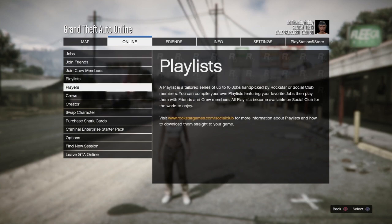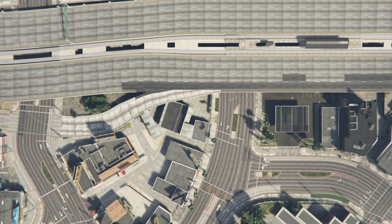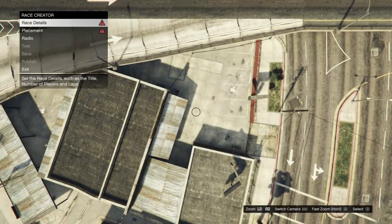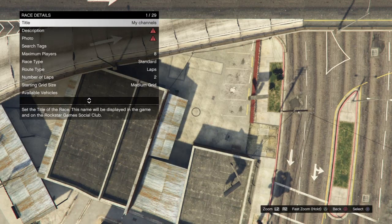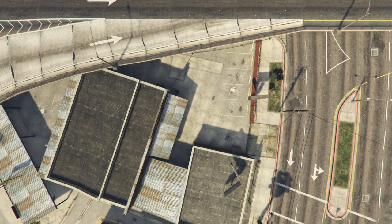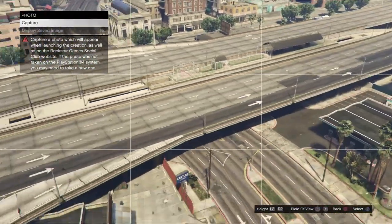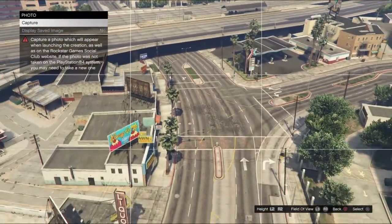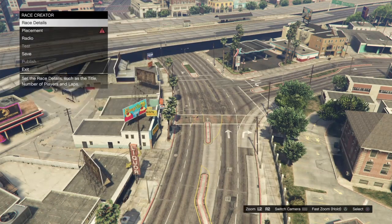Walk outside, open the menu, go to creator, and start creator. It's going to go to race — start a land race. In race details, put any title in guys, just make sure it goes in. Any description. Take a photograph — cheese.